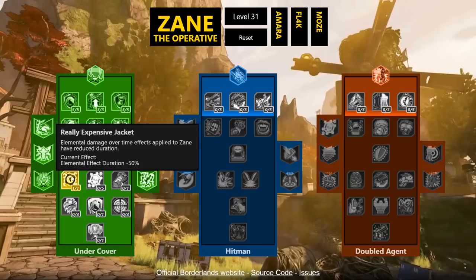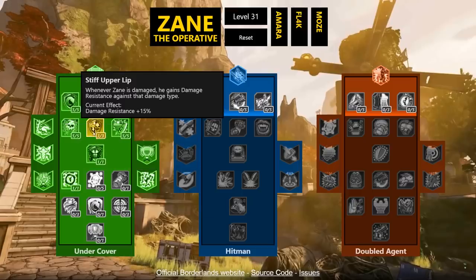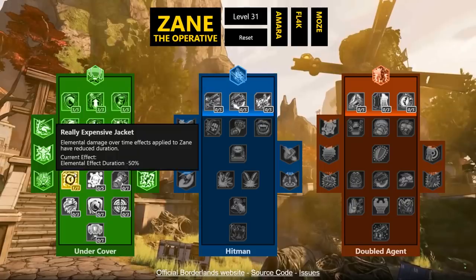The next skill reduces the duration of elemental damage-over-time effects on Zane — from one point it's a no-brainer. DOTs are more powerful in Borderlands 3 than they were in 2 or TPS, which means they're more dangerous to us too. Reducing the duration by 50% is a massive deal, especially combined with Stiff Upper Lip. The DOTs lasting half as long also means your shield comes back faster, which means better cooldowns — synergy.